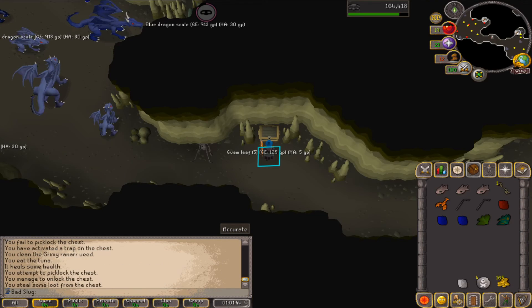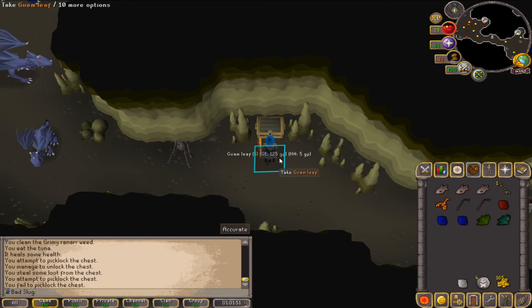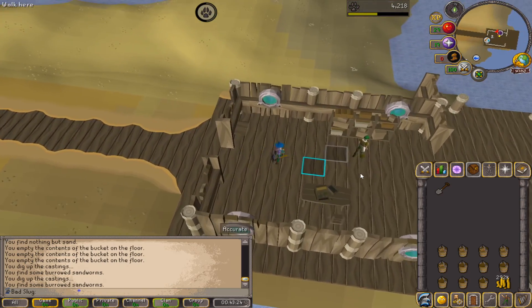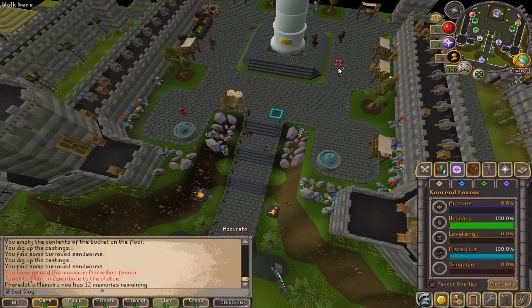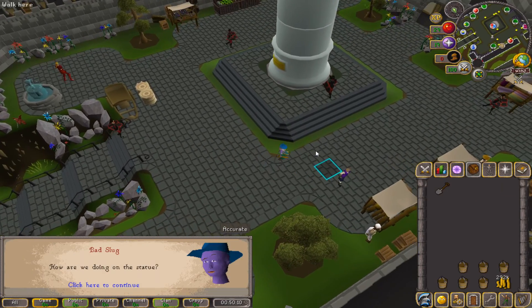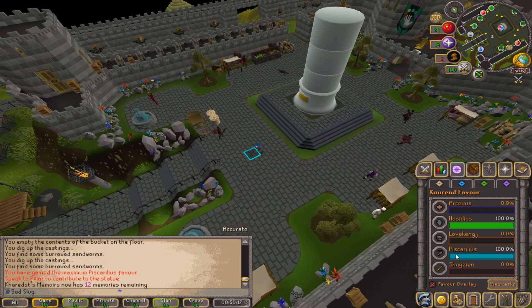I thought it would take a lot longer but this is our first dark key — I think I'll stack up a couple of them before I go knock the chest. That should be the last of these buckets. Let's turn them in, and that is 100% Piscarilius favor. Let's go turn that in — I spoke to Pillory Piscarilius, and Piscarilius favor is completed.